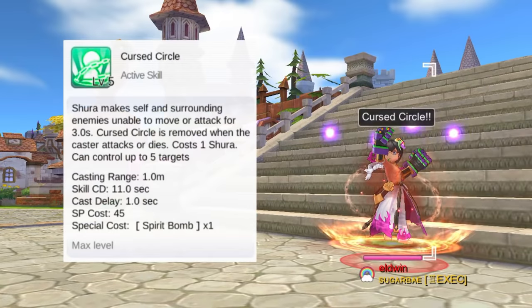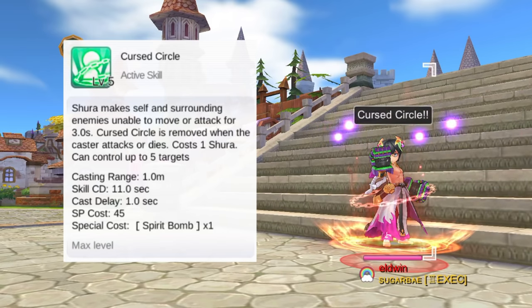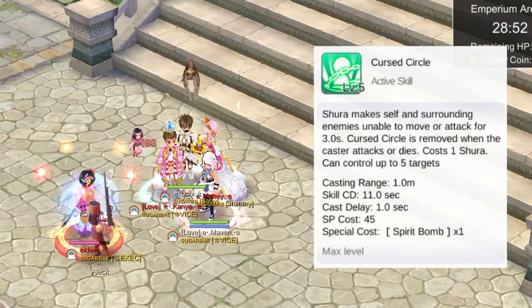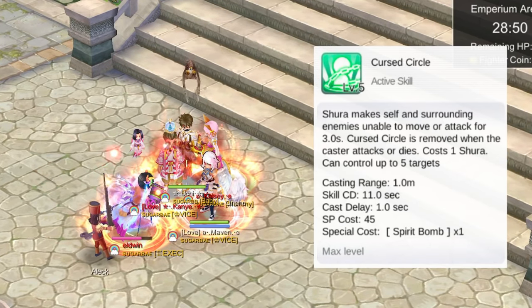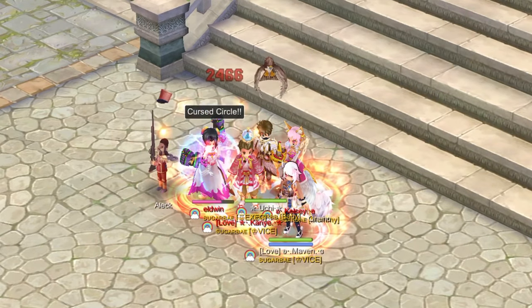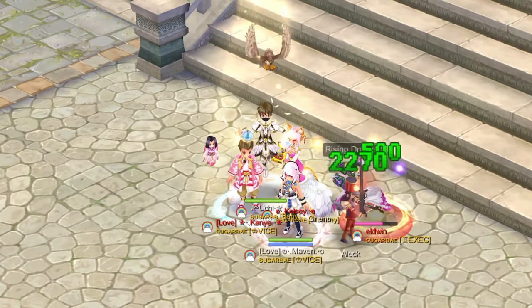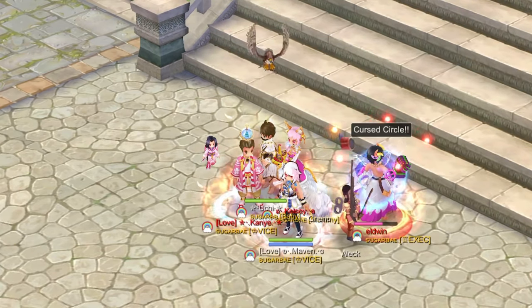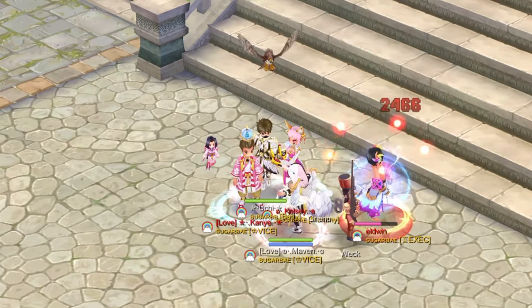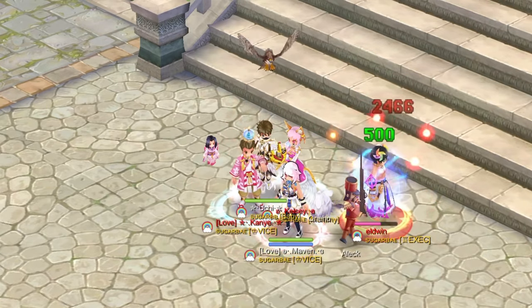Up next, we have Cursed Circle. This is a crowd-control active skill in which the Shura and the surrounding enemies will be unable to move or attack. At skill level 5, a maximum of 5 targets can be controlled for a duration of 3 seconds. Cursed Circle immobilizes the Shura himself and surrounding enemy units. Because it can affect multiple targets, this can be a useful skill for the War of Imperium. The effect will be removed when the caster attacks or dies. Note that this will consume 1 Spirit Bomb.